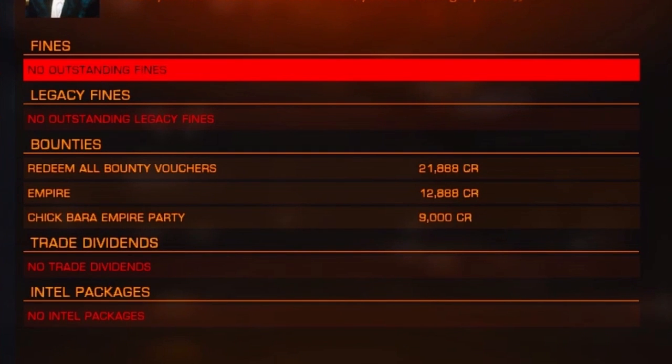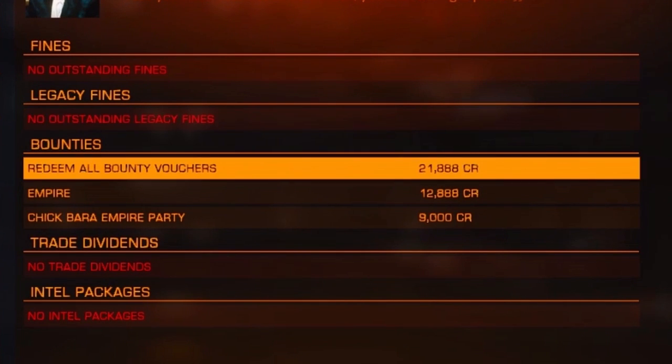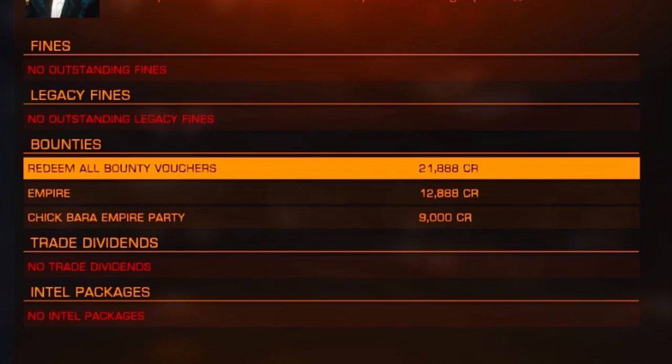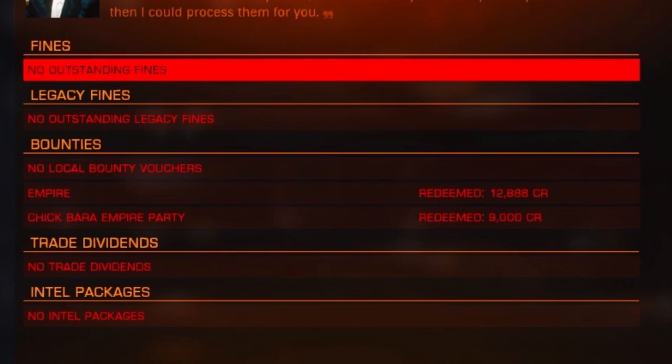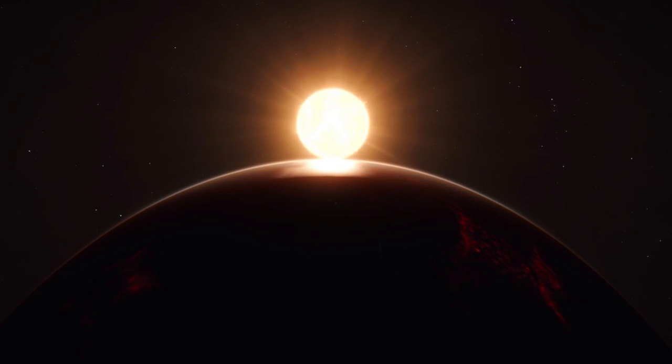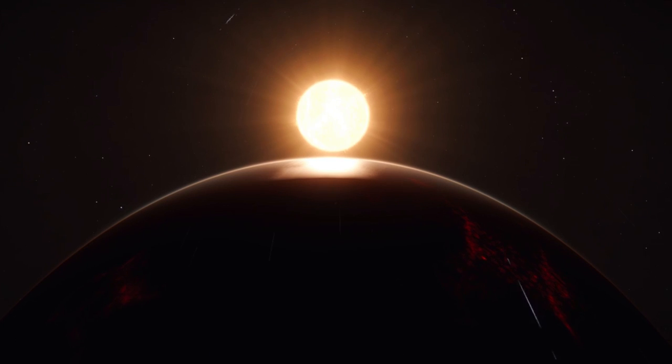They are hidden under contacts in the starport services menu. A word of caution: bounty vouchers vanish upon your ship's destruction, so don't get too carried away. To increase your bounty yield and hunting ground, there are a few toys available.